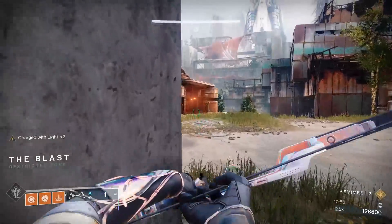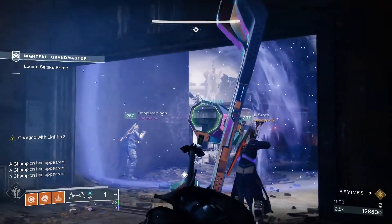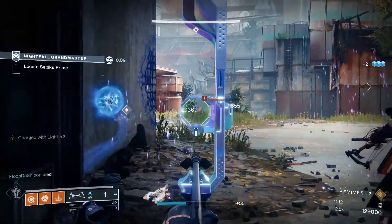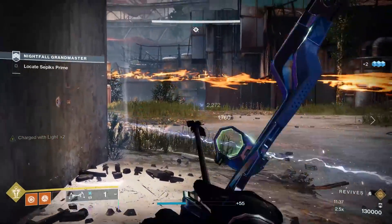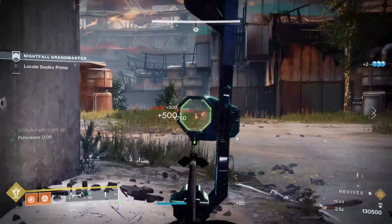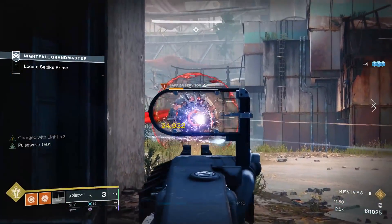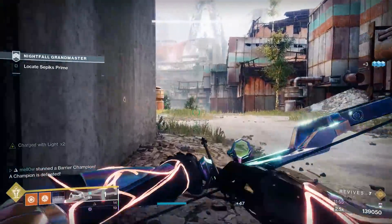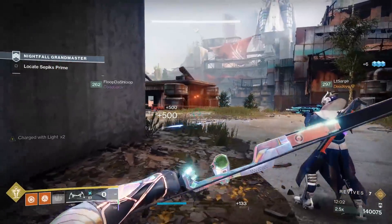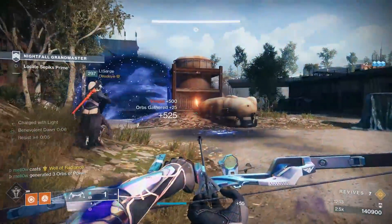The next outside section can claim a fair amount of revive tokens if you aren't careful. There's going to be a total of 5 snipers at the start. The first two are on the building behind the barrier servitor that's usually shielding them. There are two more to the right and the doorway in front of you is the safety threshold of their range. Do be aware that more snipers will jump up to that roof and try to catch you off guard as the encounter progresses. The last sniper is hard left on another roof.